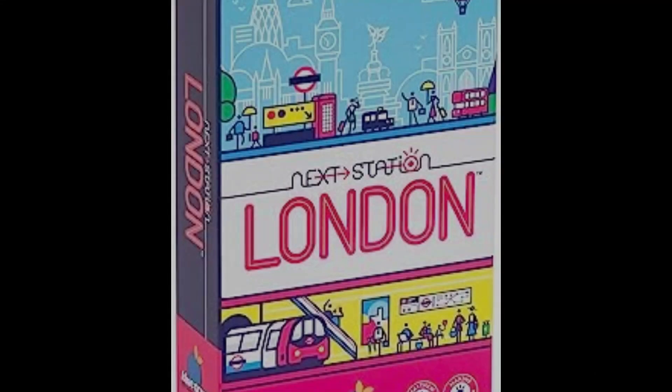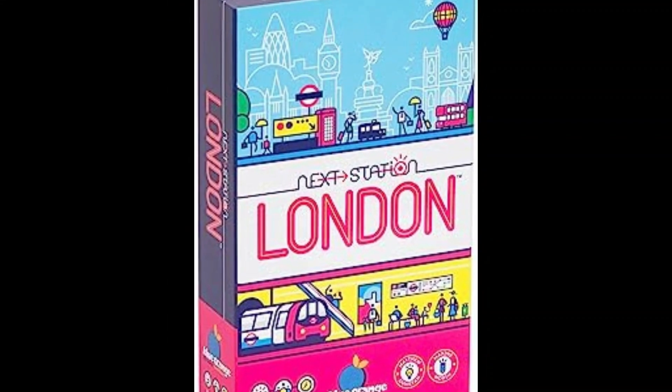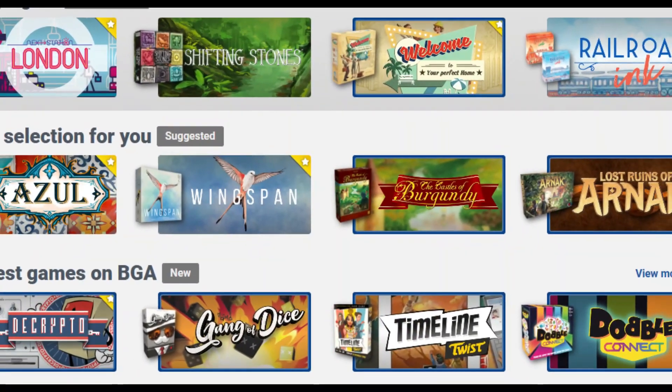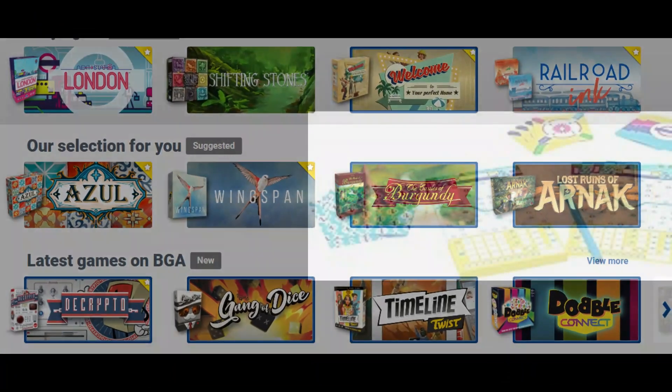There's lots of fun to be found on the game table. My number five is Next Station London. I play this game on Board Game Arena. It's similar to Railroad Inc., where you're connecting pathways, but with cards, not dice.